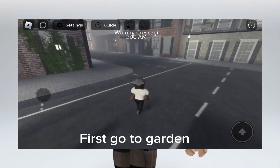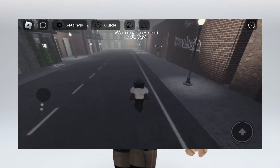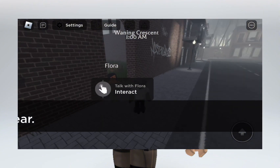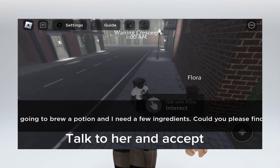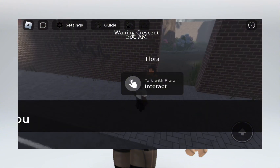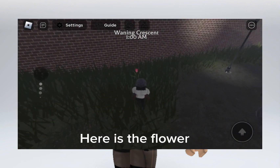First go to garden. Talk to her and accept. Here is the flower.